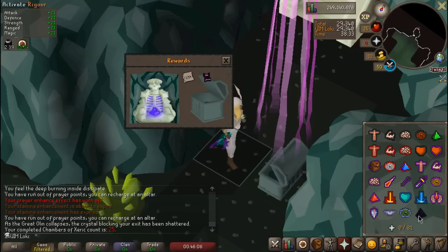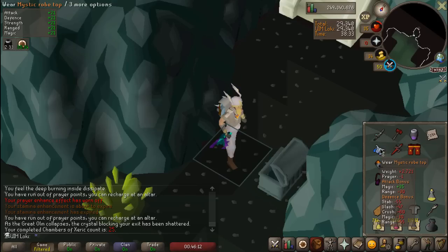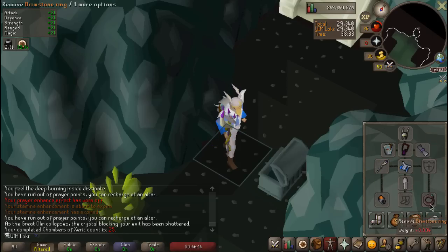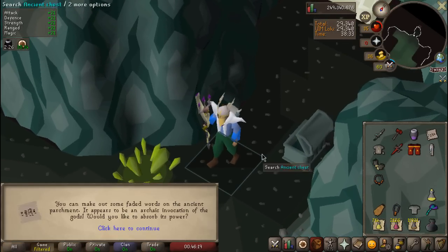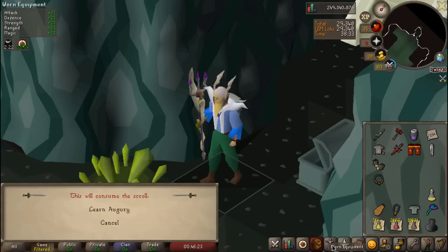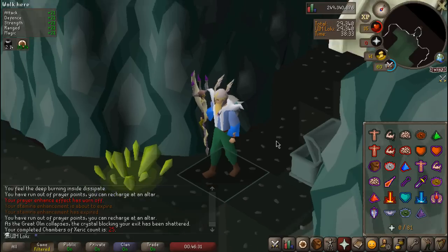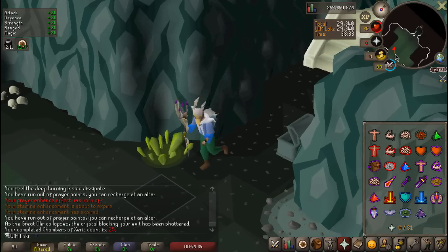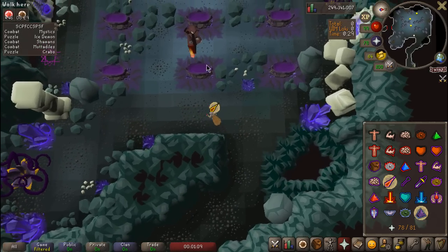Ha! You know what, that is great. My mage setup doesn't even have pants, so this is gonna be a great addition to our mage hand at the UIM. 25 KC, we got all three prayers unlocked. That is fantastic — just absolutely wonderful. You cannot be mad about your first Arcane Prayer Scroll.